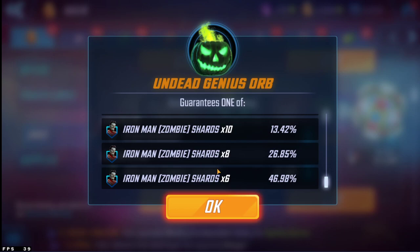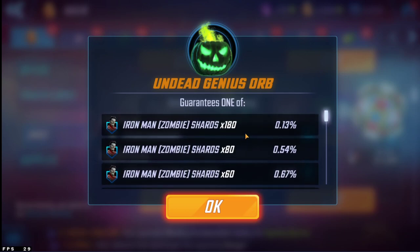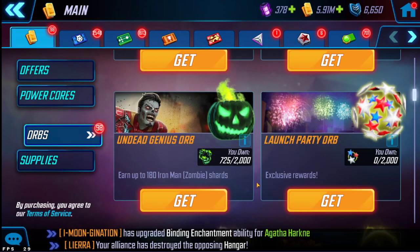What this means is that in order to get to 45 shards, at the worst case - if you get six every time - you're gonna need to open eight of these orbs over the course of six days, which is going to be cutting it close. Obviously you can get lucky; I saw on Reddit someone got a 180-shard pull of ZIM, which is great. But realistically speaking you're gonna have to open seven or eight orbs to unlock ZIM.